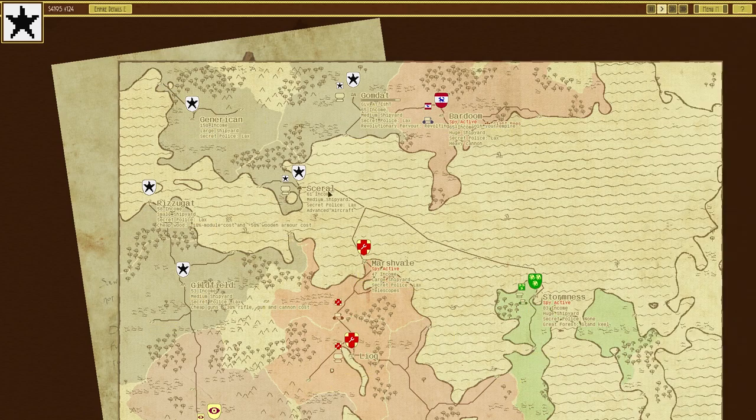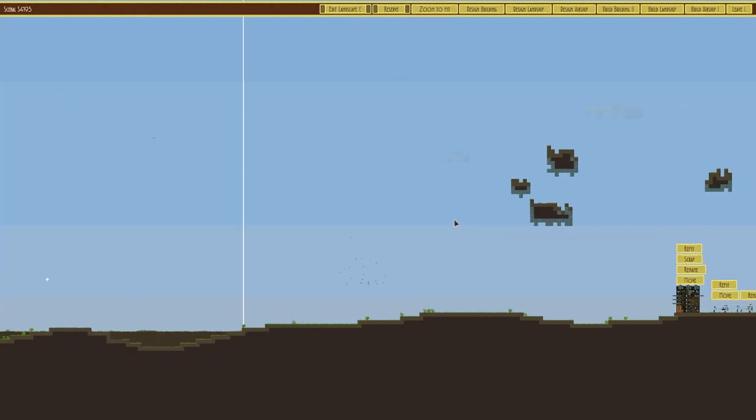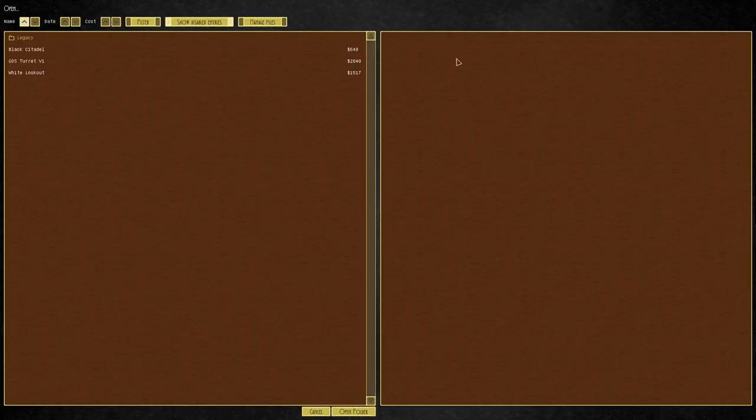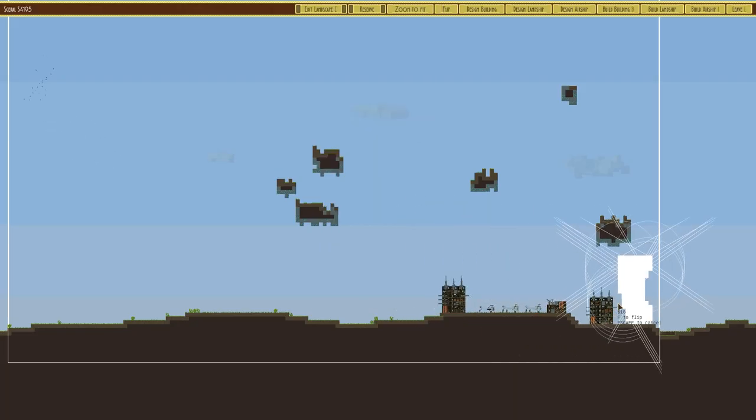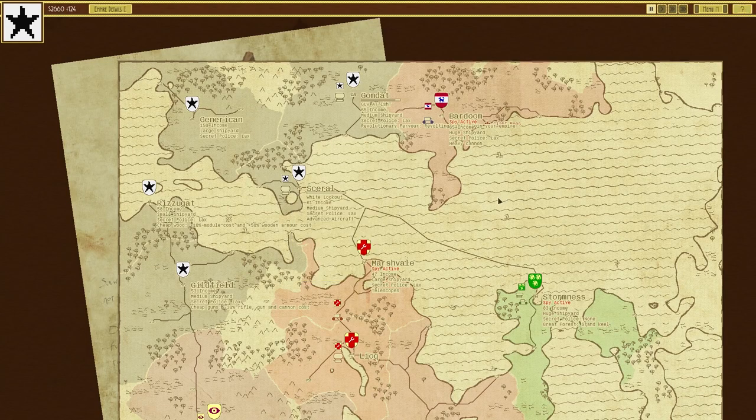I've got a bomber built. I'll go ahead and check my defences — I don't have a lookout here, so I'm going to build a white lookout right at the back, because we can, and that should hopefully deter anyone assaulting me here.